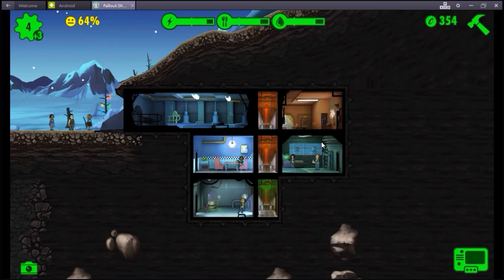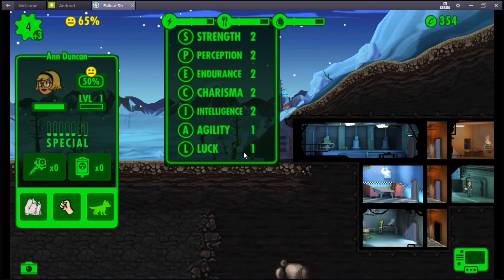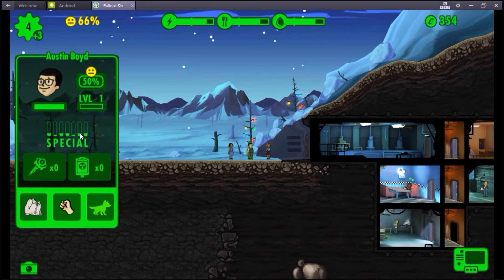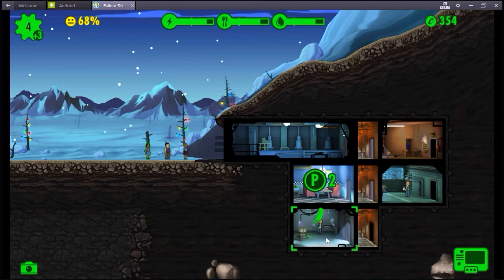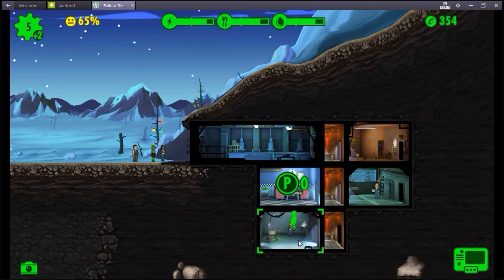For sending a dweller to the wasteland and all that fun stuff. What are you good at? Like, nothing. You get a bunch of people who are just kinda mediocre at everything. What you can do is you can drag them over stuff like this and see how good they would be at said job. They all kinda suck right now.